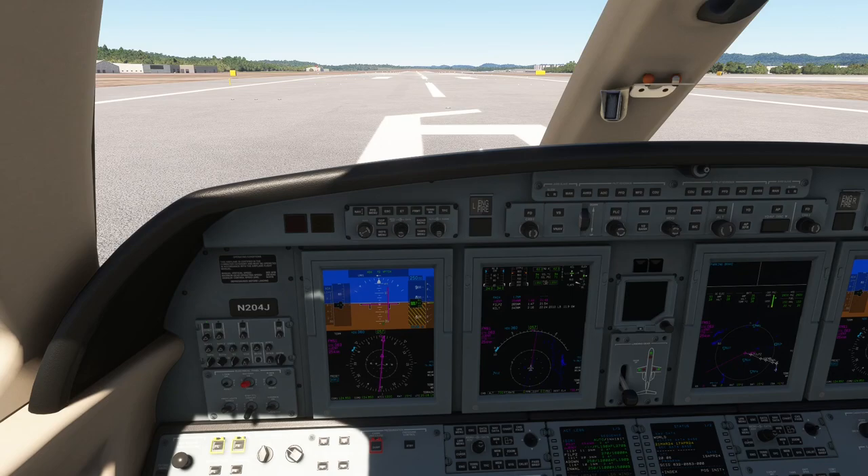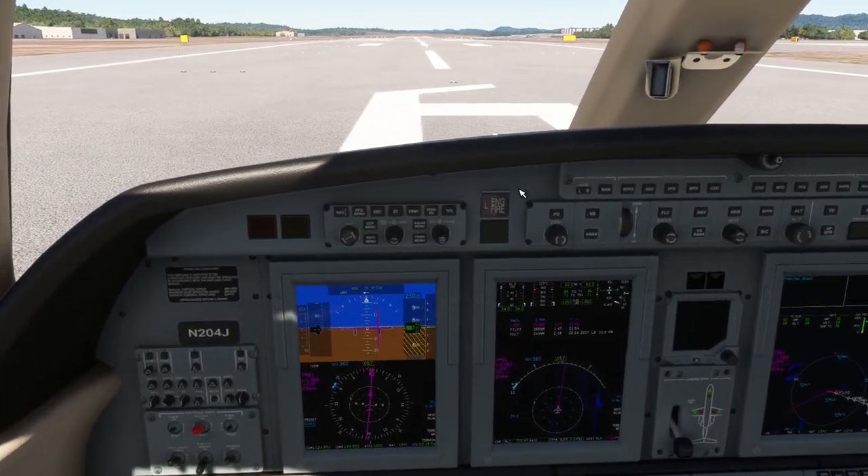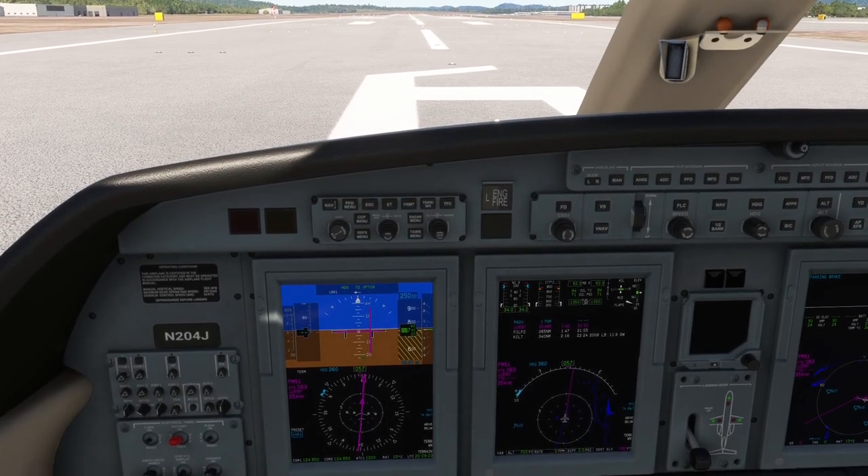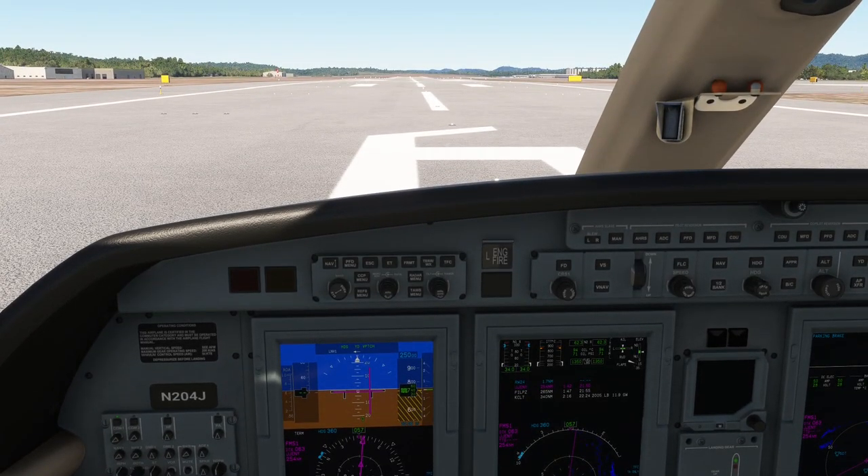In certain airports, a steeper climb may be necessary — there may be obstacles at the end of the runway. There are landing challenges you can do in Microsoft Flight Simulator, and you can create your own. For example, I've done flights out of Gibraltar near Spain — there's a big rock there with all kinds of rules around how you depart and come in, and the runways are very short. The nice thing in the flight simulator is you get to try these things out and get familiar with them.